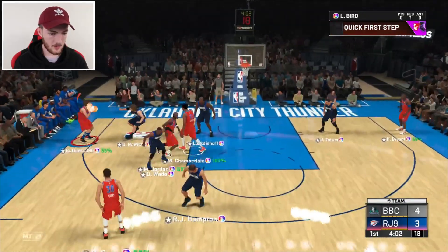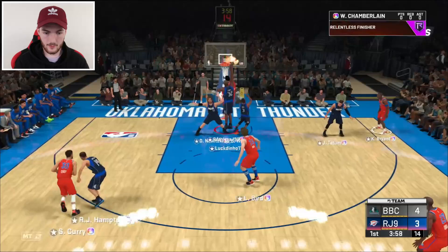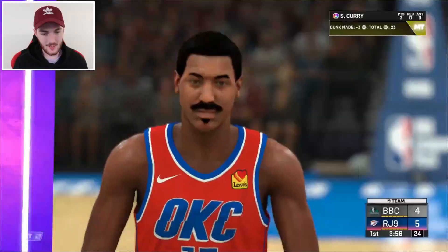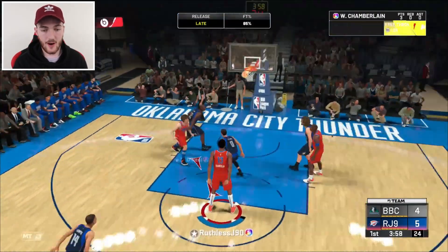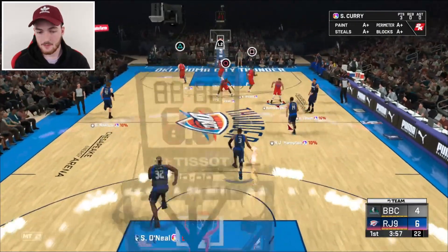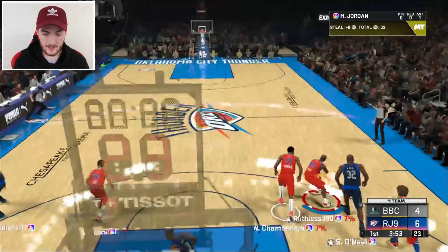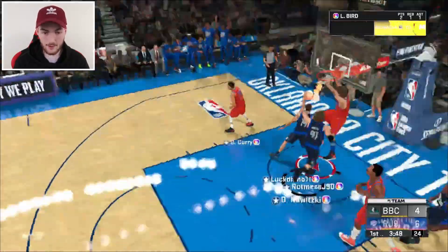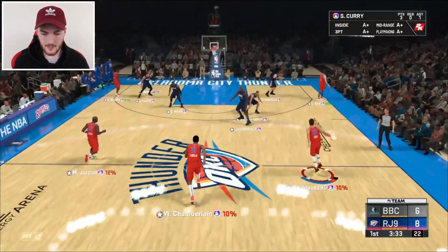I'm seeing Wilt, I see Bird in the corner. Our opponent ain't falling for any pump fakes. Wilt gets an and-one slam for us. Even though he's a GOAT card, people are saying he's kind of underrated — like James Wiseman is better. I don't know, I really mess with this Wilt card, I think he's really good. He gets a steal for us as well. Bird was there so we'll take that — we have the two-point lead.